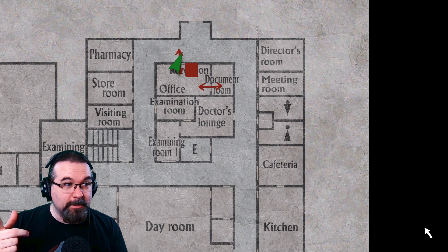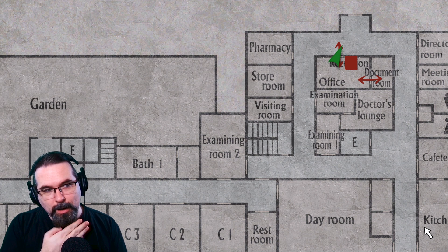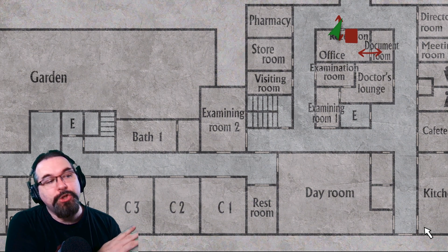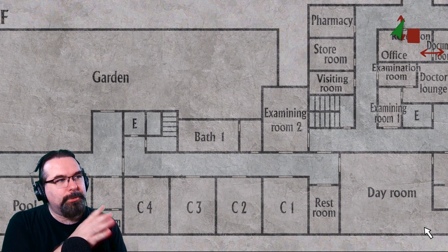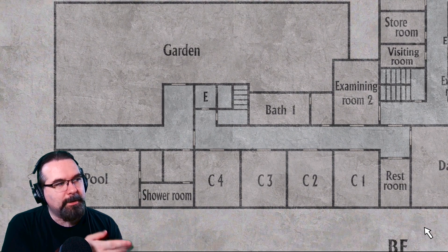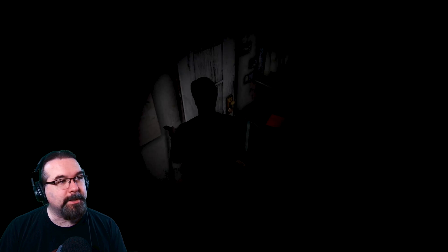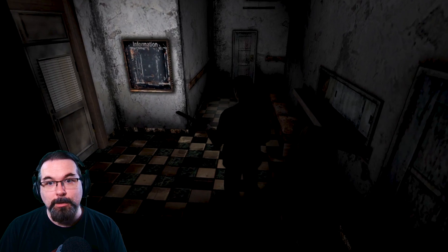So we are on the first floor of the hospital. It's like a giant circle layout. We can go down towards the kitchen and dryer room, or go left to the restroom and the patient wing C-section, the examiner's room, bathroom, the bath, and the garden. I always wondered what a hospital's garden would be like. And there's a pool and shower room. Let's start checking doors — I'm pretty sure a good 80% are going to be broken.